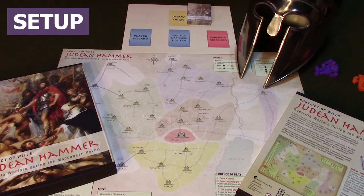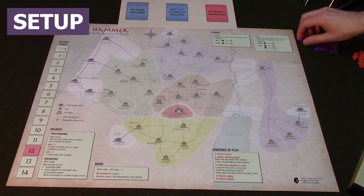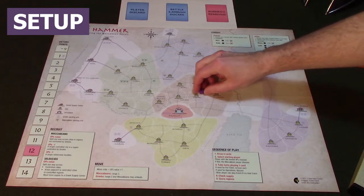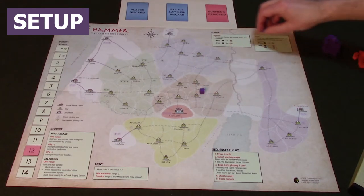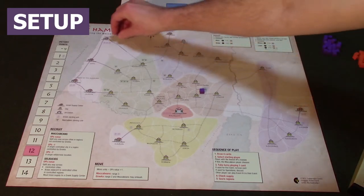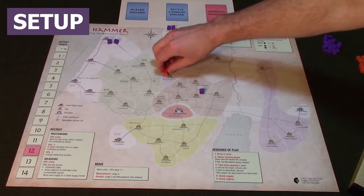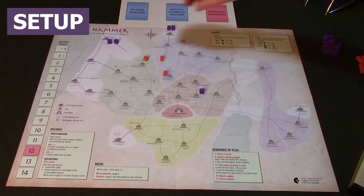How to set up Judean Hammer. Place the cubes on the map on every location that has a cube printed on it. In this case, we're going to use orange for what will be the green cubes in the actual game.